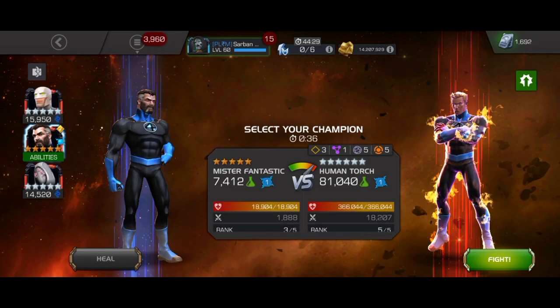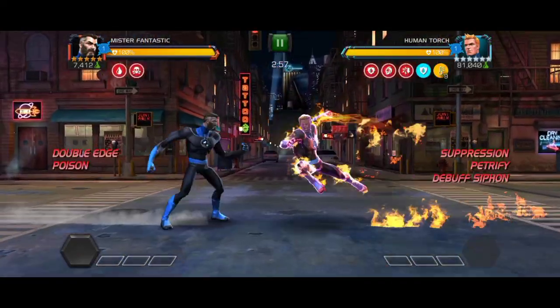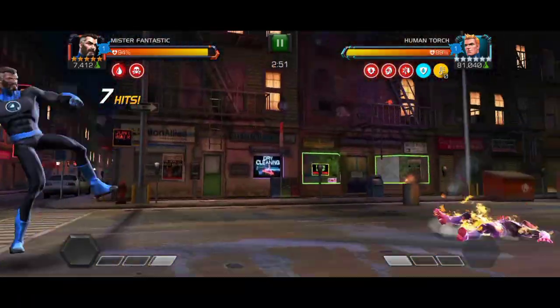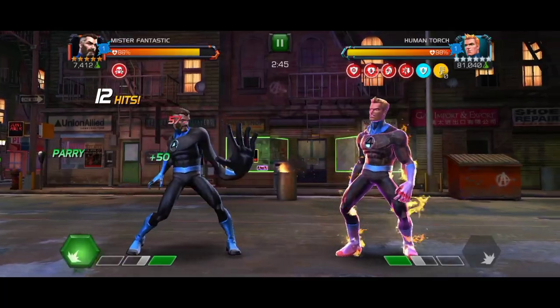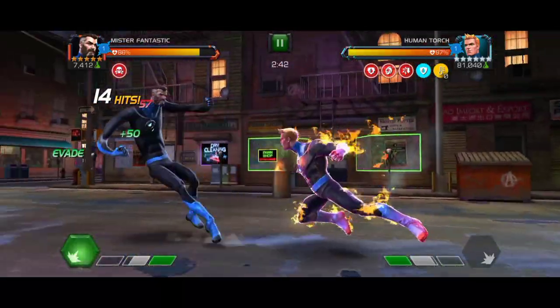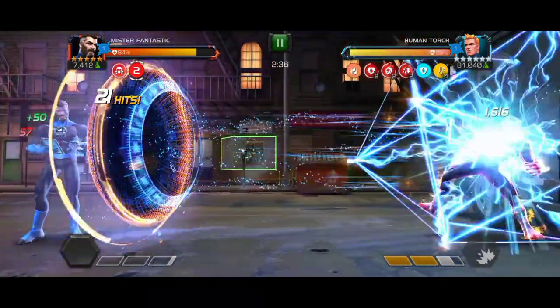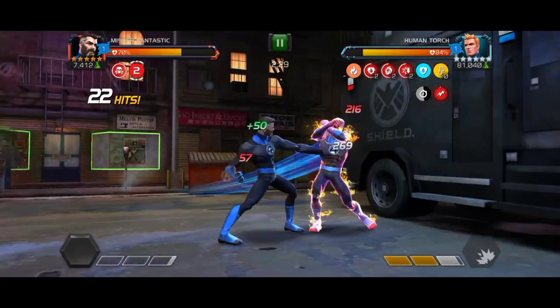The best counters for this fight are the heal reversal champs like Void and Mr. Fantastic. I would not advise using Mr. Negative since he has energy-based attacks. Void is incinerator immune, though he has an energy-based attack in his Special 1, but you can still use him since he's incinerator immune. Mr. Fantastic also has one energy-based attack in his Special 2, but if you use the Pacify mastery and take the fight slowly, you won't get burned. Just hit him when he's stunned and use Pacify mastery — Void is the best counter for this fight.